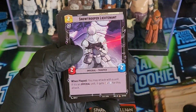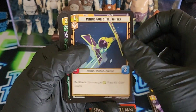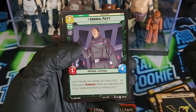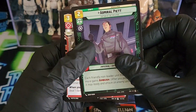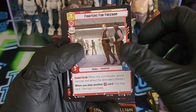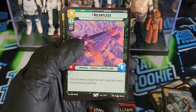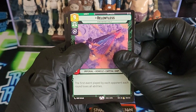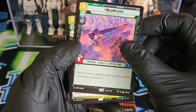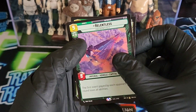Asteroid Sanctuary, Snow Trooper Lieutenant, Mining Guild TIE Fighter. Admiral Piet — this is an uncommon, we got a U down there. Another uncommon — Fighters for Freedom. Devotion — we have a rare. Relentless — not sure if that's a great rare or not. Oh, and we have a Legendary coming up, and it looks like that's our foil. So that's what we wanted to see.